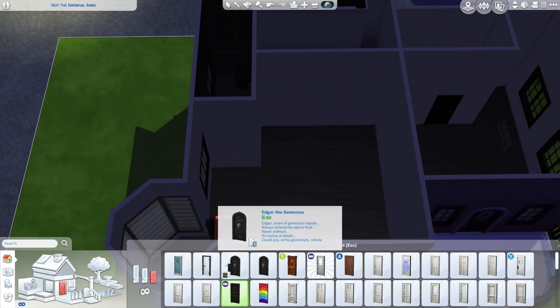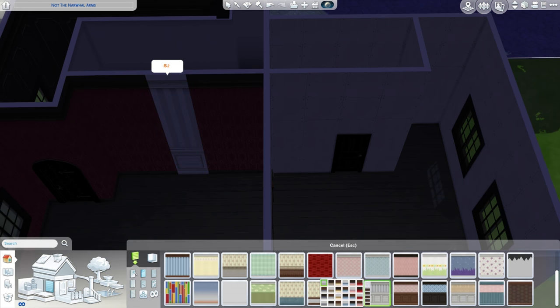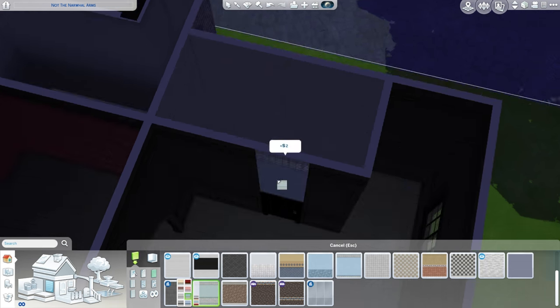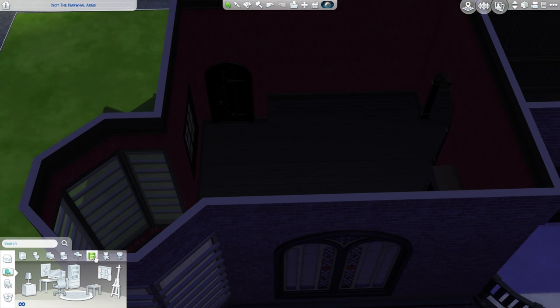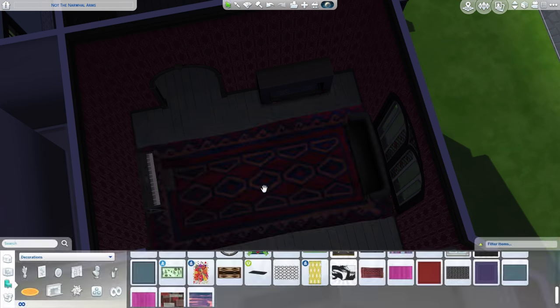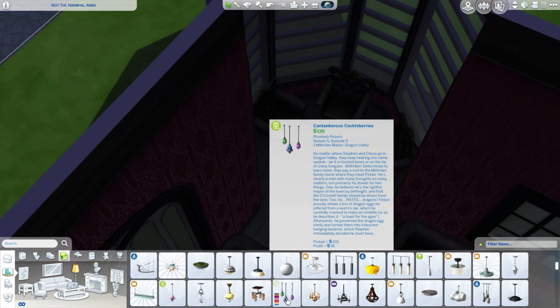It constrains me, which is good for motivation and focus, but I still have room to make the place look quite luxurious. About a quarter of the build was done before the Vampires stuff came out - just prepping the basic shell and placeholder furnishing to get a feel for the layout. This is actually on top of the Narwhal Arms lot in the center of Windenburg, which is why I renamed it.